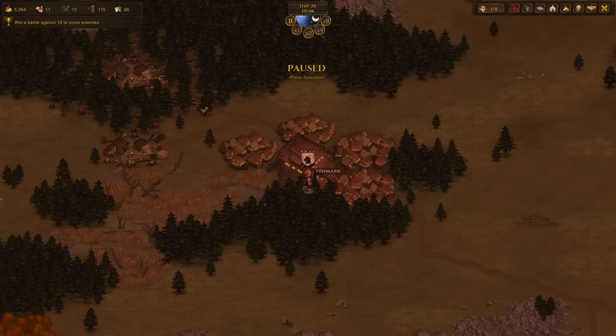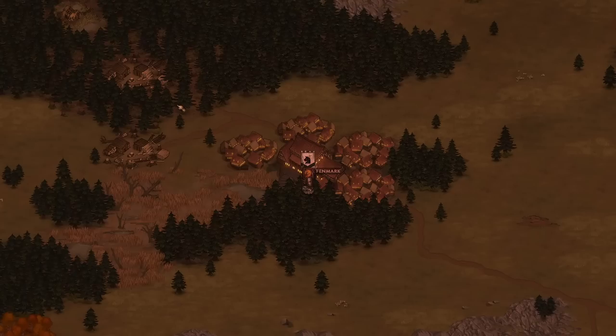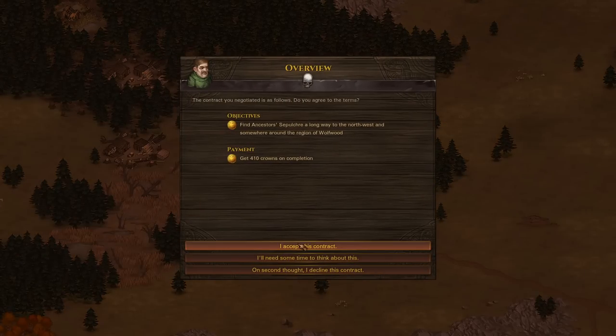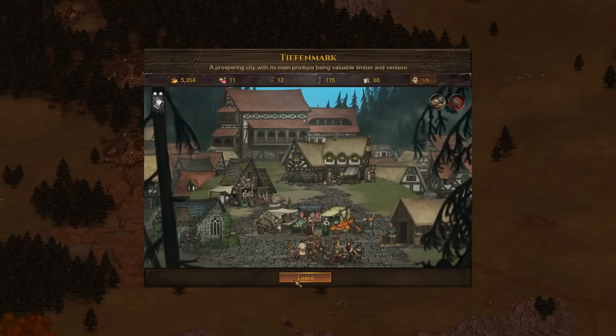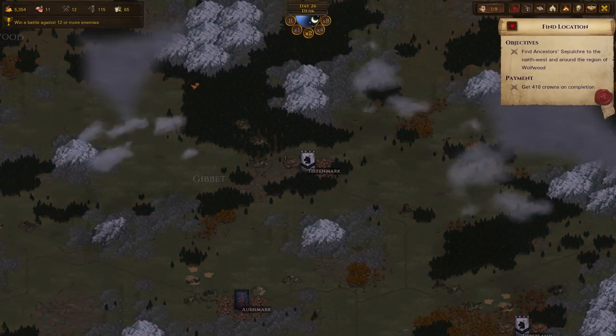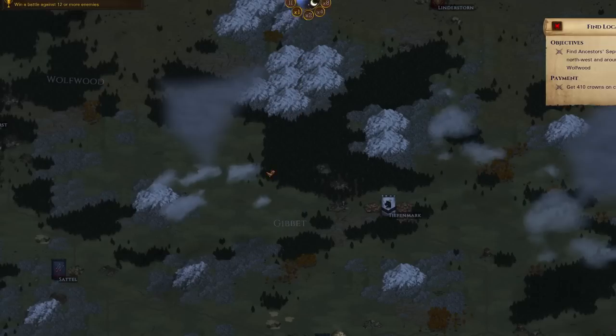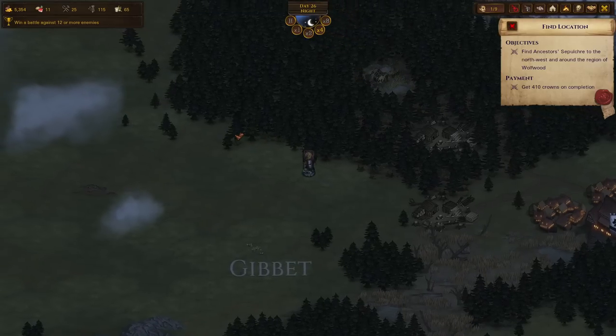Welcome back to episode 3 of our Solo Crusader series for Legends and PTR mod. Today we're gonna swing our flail around as much as possible. We're going to start with finding a location just to get a quick cache set up, because we always want more cache. Let's go northwest around the Wolfwood region. 313 tools — that makes our life a little bit easier.